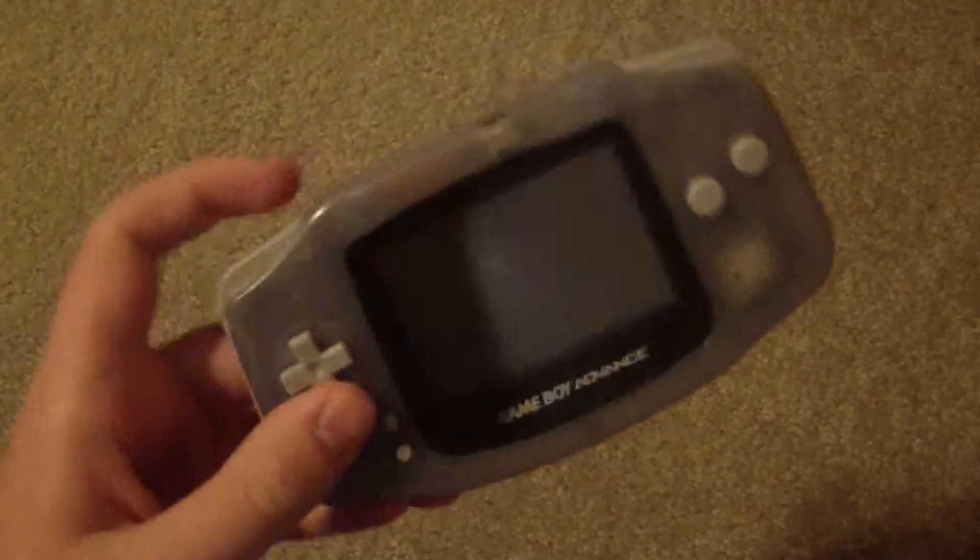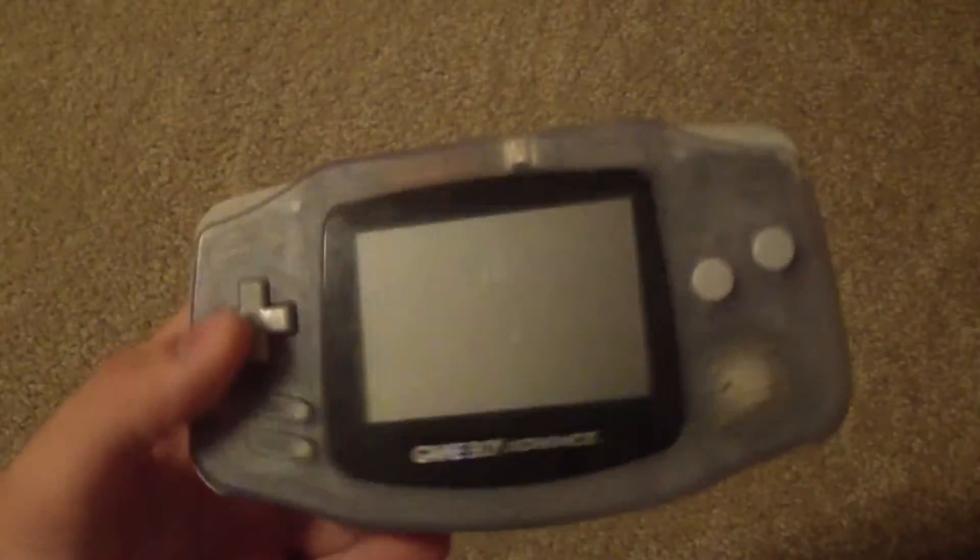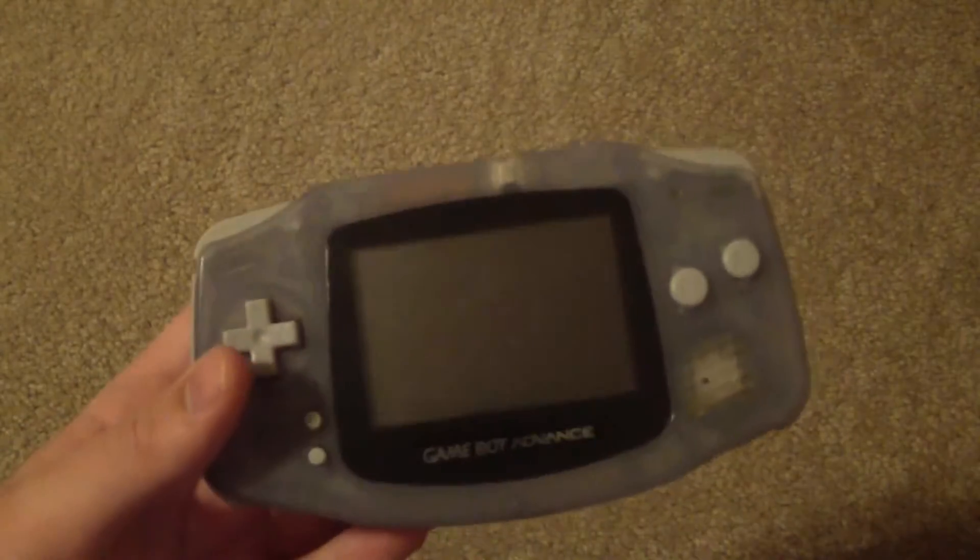Starting off with the original Game Boy Advance — I actually didn't have one of these as a kid; this was actually my cousin's. As you can see, it's the glacier color. I'd say that was a pretty neat color, and it still works and everything.